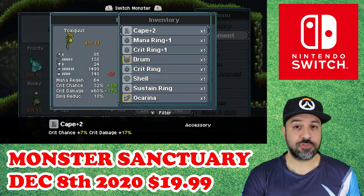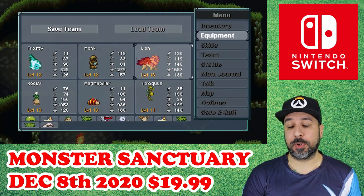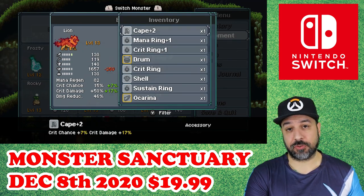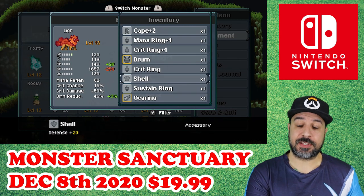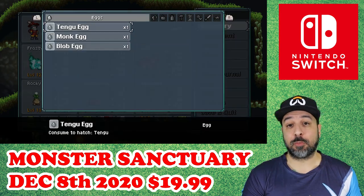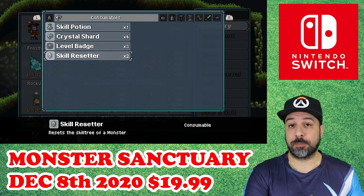To add another dimension, you also have equipment for all your monsters. You can equip three accessories and one weapon, and you have to line it up based on your monster's statistics. If your monster is more of a magical attack-based monster, you'll want items that boost magic power. If your monster has more physical-based abilities, you'll be focusing more on physical-based damage.